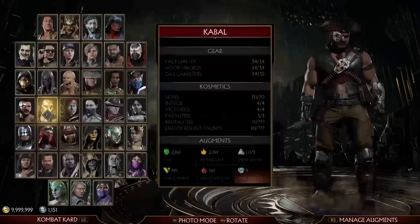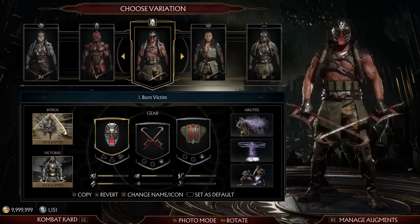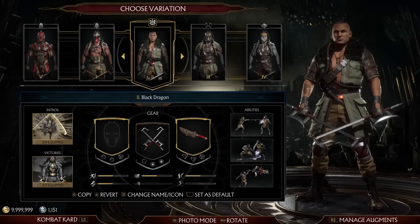Cabal is next. Straight away we have Burn Victim — this is an attempt at classic Cabal, because you can't get the burnt version in the coat. You can get unburnt in a coat, but you can't get burnt in a coat, and that's bullshit — I hate that MK Mobile got it but this doesn't. Then with Black Dragon, I've toned down the speed stuff. You can't remove it entirely, but according to MK9 he didn't have super speed until he got burned and got his upgrades from Kano.